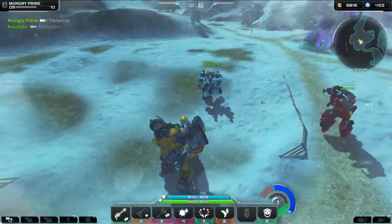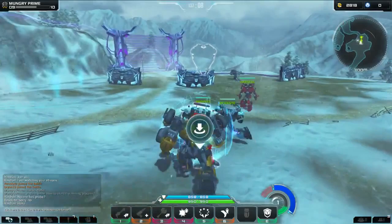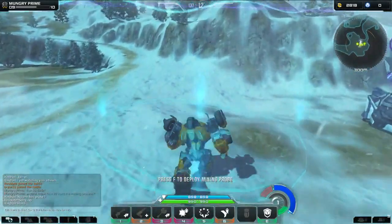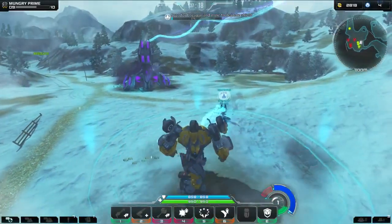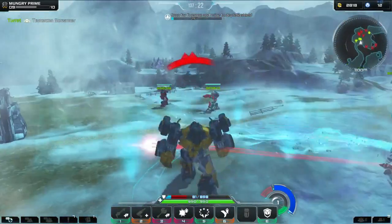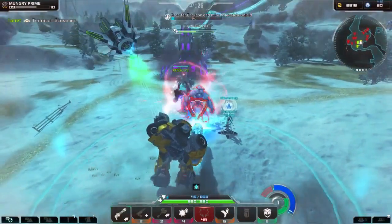I'm gonna mine some Energon. Somebody needs to have a probe for this to work. Here we are - it works, okay, somebody did something. Now I can deploy my mining probe - there it is. I don't know exactly what happened there, but there we go. Now look at the Energon feeding me on the top right - look at all the red dots that come up on the screen. He's gonna try to take out my mining probe and I don't like that.